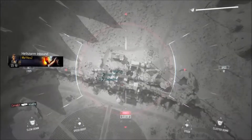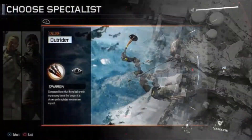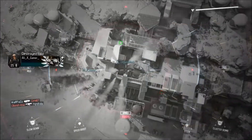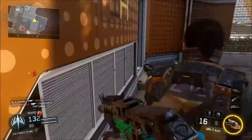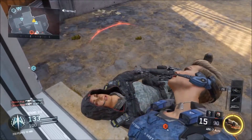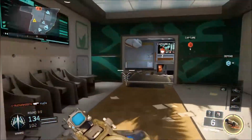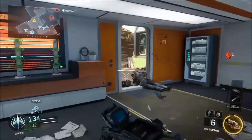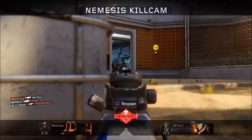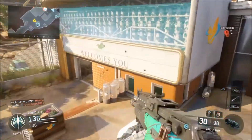Now we move on to the new Specialists. Gone are the no-name soldiers, the generic glitch suits, and standard issue fatigues. In Black Ops 3 multiplayer, you no longer play as a grunt but rather a highly skilled specialist soldier. Each of these soldiers has their own progression system, though we have zero details on that for now. You can acquire various special weapons and abilities, and each has their own background story. The final game will have 9 total specialists, but in the beta we only got 8.